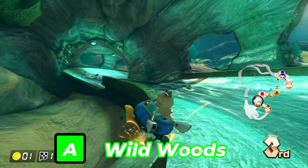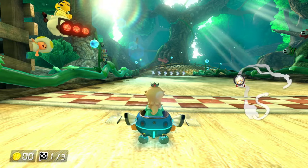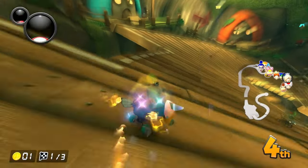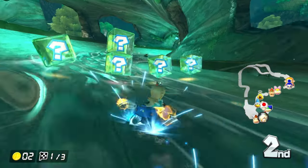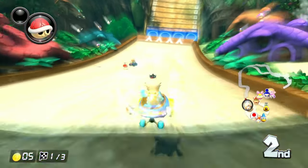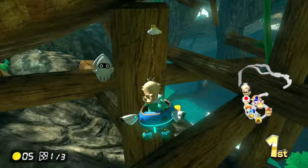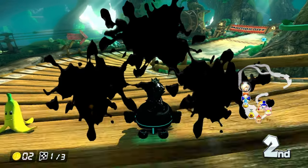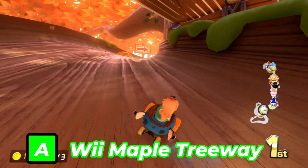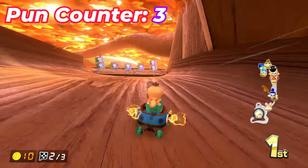Next up is Wild Woods. This track is forest heavy — you start out vertically on the trunk of a tree, through a Shy Guy village pitched on trees, through a river on a tree, through a pond, and back up the tree. This is probably more treemendous than Maple Treeway — pun intended. The starting point is on the slope of a giant tree. And speaking of Maple Treeway, that's next up. Like I said, this track is treemendous — pun intended.